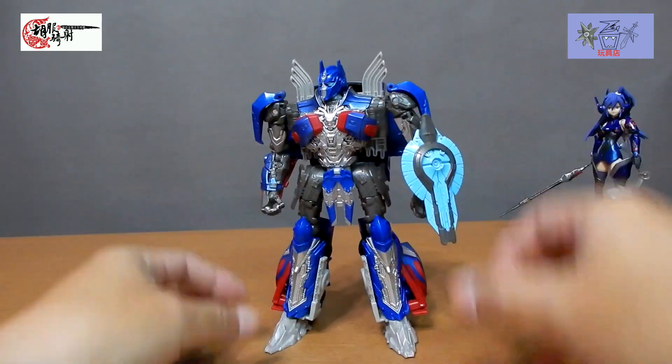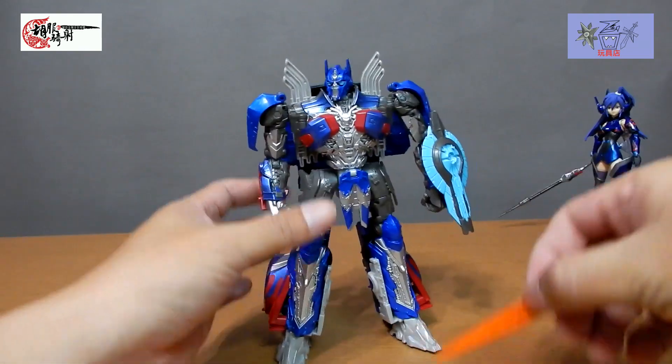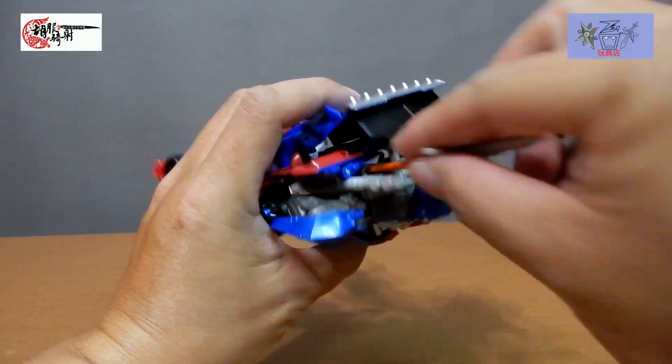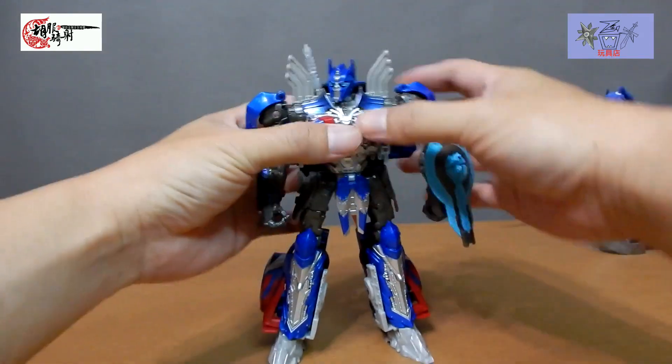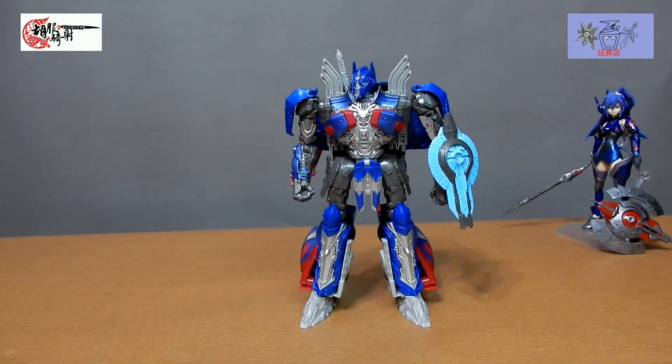各位有没有哪一位记得AD31，然后特殊的在黑暗中用紫色光源去照，它会有什么特殊效果？我是没有那种装置，有没有哪一位勇者要试一下这个东西是不是有隐藏的光剑效果呢？这次这个玩具有个地方让我好惊讶，就是我看它那个核绘，OP的剑是插在后面，那它这个玩具还真的后面多了一个插孔，就真的是有一个可以让你斜插武器的收纳键的地方，这个我觉得有点小意外，没想到它有这样一个设计。